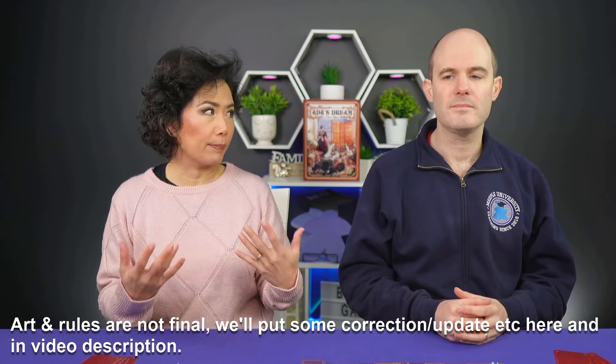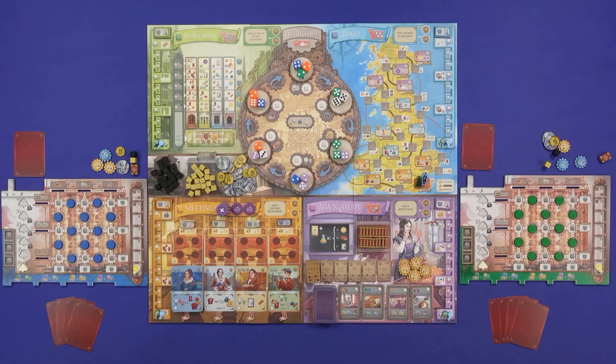In the 1840s we are going to work on a steam powered computer - no iPad back then! In Ada's Dream, this game is a prototype and we are going to do a few rounds playthrough of it. Hello everyone, I'm Stella and I'm Tim from Meeple University. We're going to give you a quick overview of the game and then start playing to show you how it works.